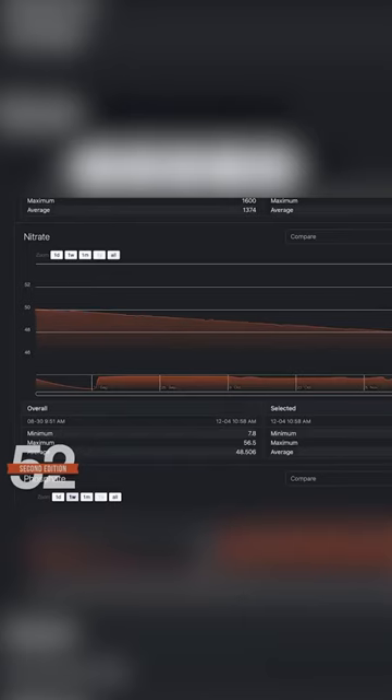My preference is below five parts per million nitrate, but a lot of successful reefers let it stabilize as high as 20. Regardless, act once it's beyond your threshold. If you don't have one, pick one.